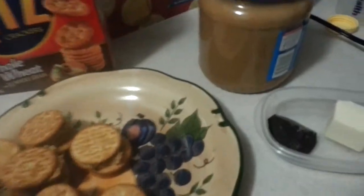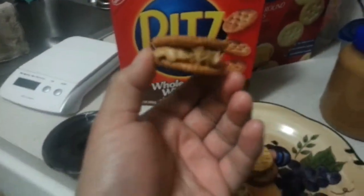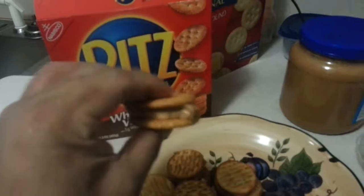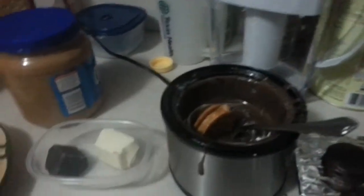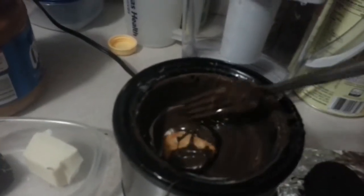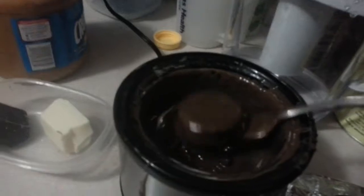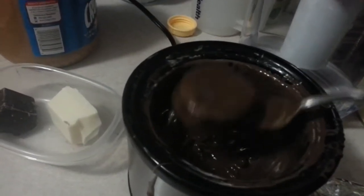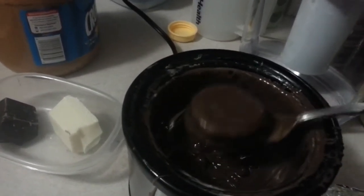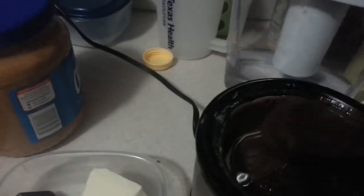Basically, all you do is get the Ritz cracker and the peanut butter and make a little sandwich. You take it over and drop it into your chocolate. Make sure you cover it completely with the chocolate. I'm using a fork — you might have something more fancy than I do, but all I have is a fork. Just make sure you get all the runoff of the chocolate so you don't make a mess everywhere.